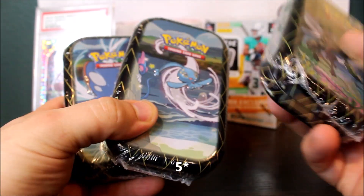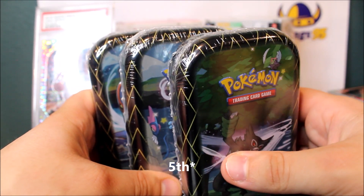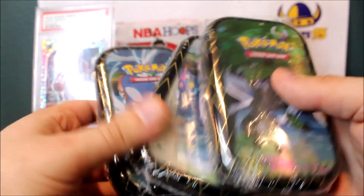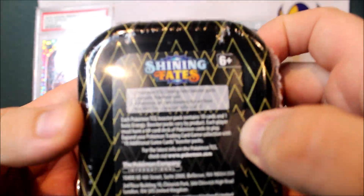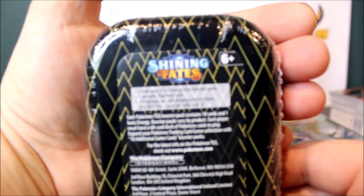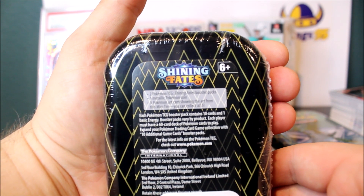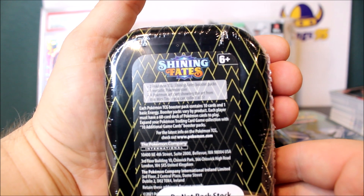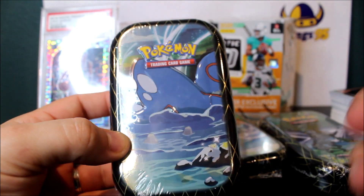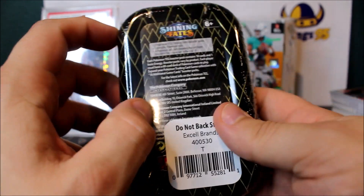I was only able to get three, so hopefully we'll be able to get the fourth one and I'll probably do its own separate video. In this set you get two Pokémon Shining Fates booster packs, one metal Pokémon coin, and a Pokémon coin art card showing the art from the mini tin. You collect all five — there are five of these tins, I wasn't aware, I thought there were only four, but it could be my mistake.